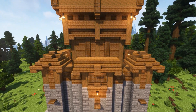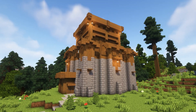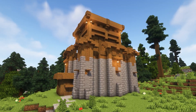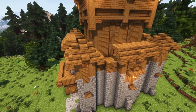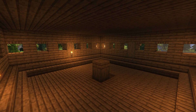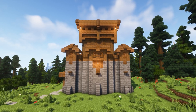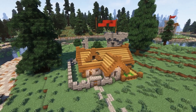Our third build is a large medieval hold made with a combination of spruce wood and stone bricks. This massive structure is perfect for multiplayer worlds and is sure to impress your friends. The hold features a large central tower and multiple battlements. It's an impressive site and a perfect place to store all of your valuable items.